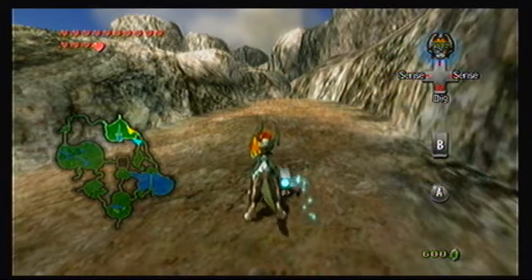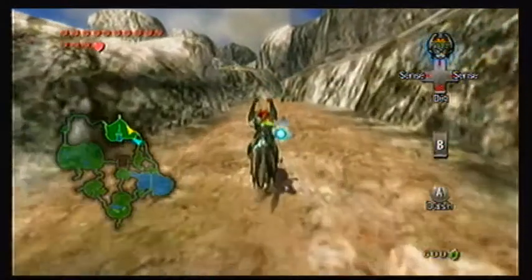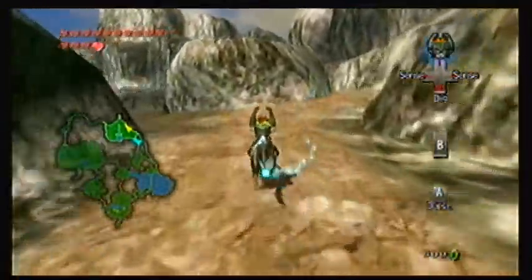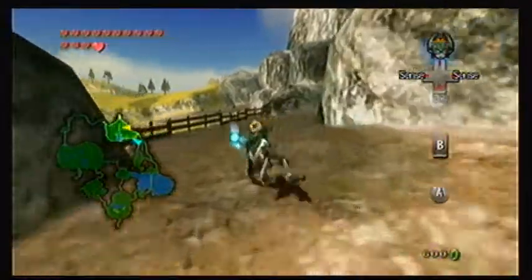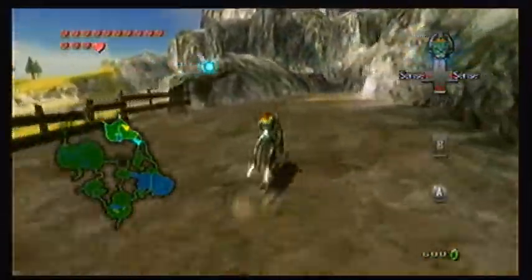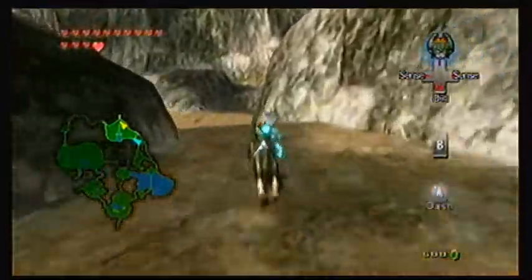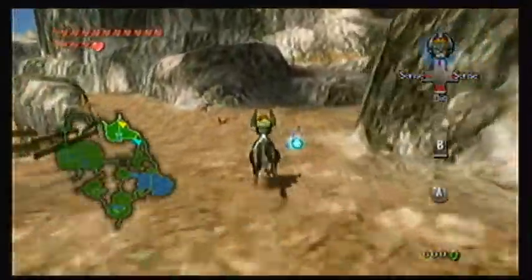Hey everybody, the Bonga's back! Welcome to part 41 of Let's Play Legend of Zelda Twilight Princess, brought to you by Game81.com. We're in this part of Northern Hyrule Field. Remember this part where I actually found a gold bug and a cave that I decided not to visit? Well, I think now would be a good time to actually visit it.